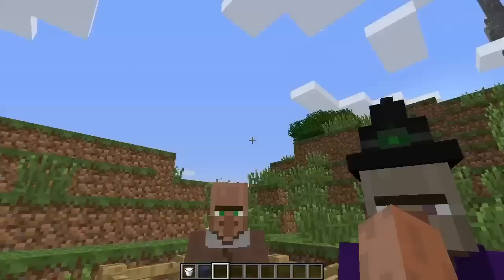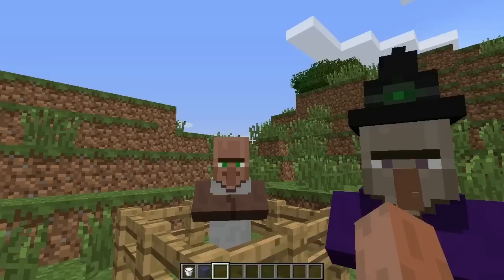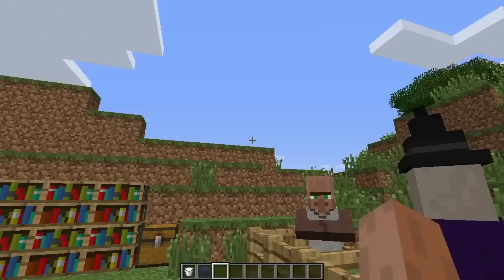Villagers now have a bit of a revamp when it comes to what happens when they get struck by lightning. As you might be able to guess, they turn into witches. I really wish I could demonstrate this, but I have no way to summon lightning onto this guy, so he can live for now.